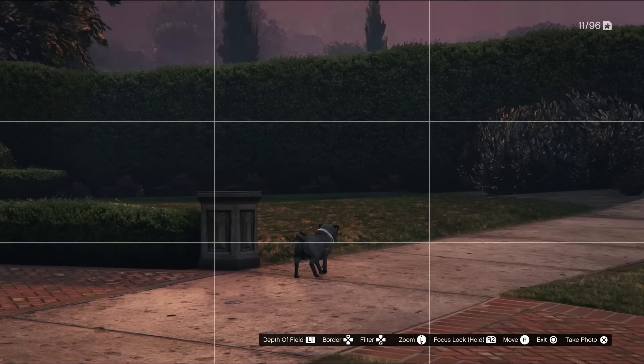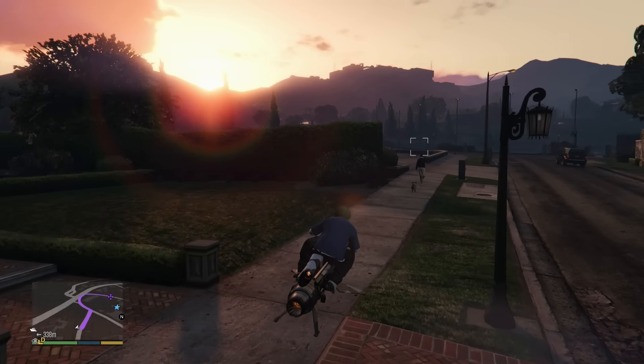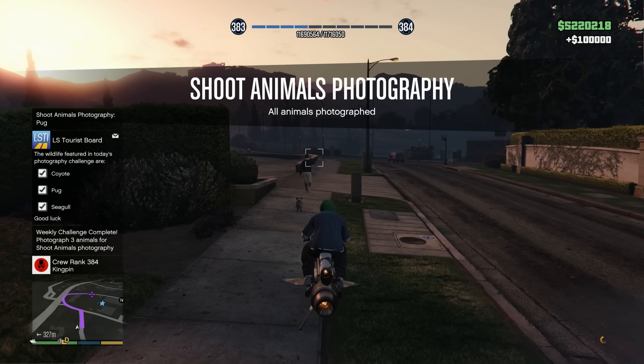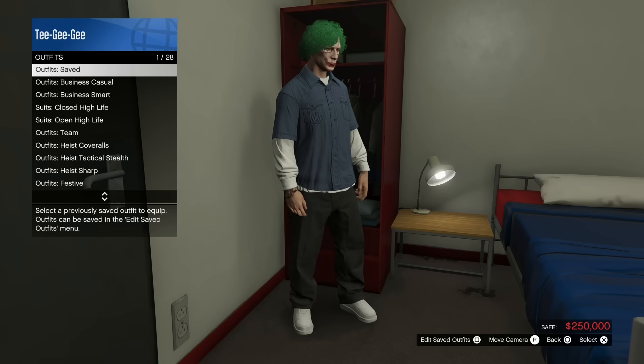Taking one photo will let you buy the Park Ranger vehicle. Taking three photos in one day will unlock the zoologist outfit — I'm not sure how to pronounce that word. And then, if you take ten photos, you'll unlock the trade price for the Park Ranger.